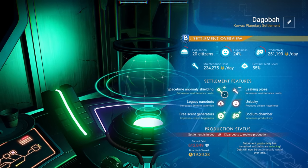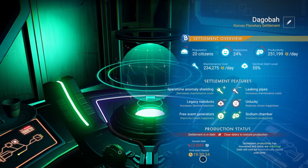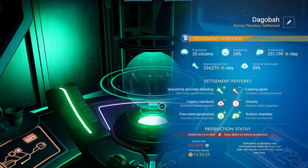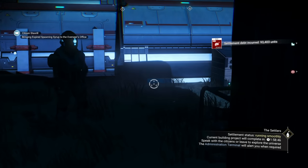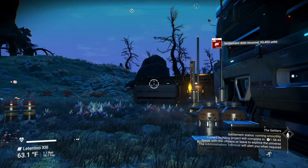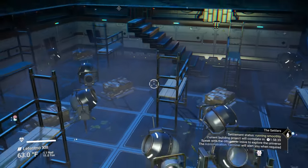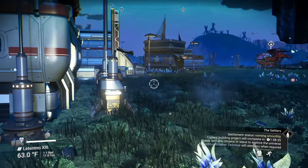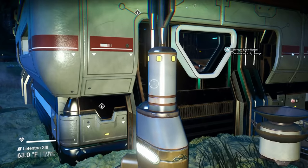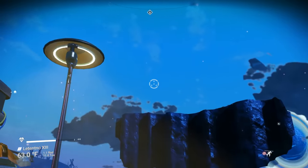New settlement feature: sodium chamber. Let's view our settlement status - sodium chamber increases productivity. Look at that, we're making money! 251 maintenance costs, 234 - we're making money! Three of our things are positive now, we just gotta get these last three. 19 hours until we are fully making money. That was a huge win. We got some residential stuff - some floors, some stairs. Nothing super amazing but it says it's running smoothly.